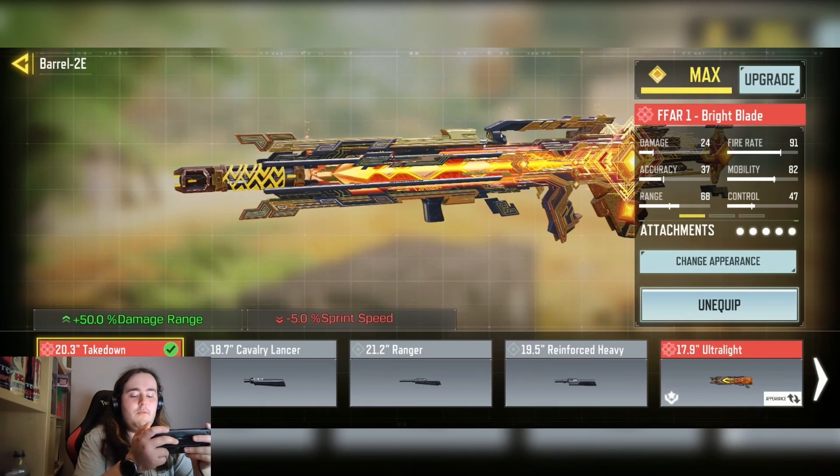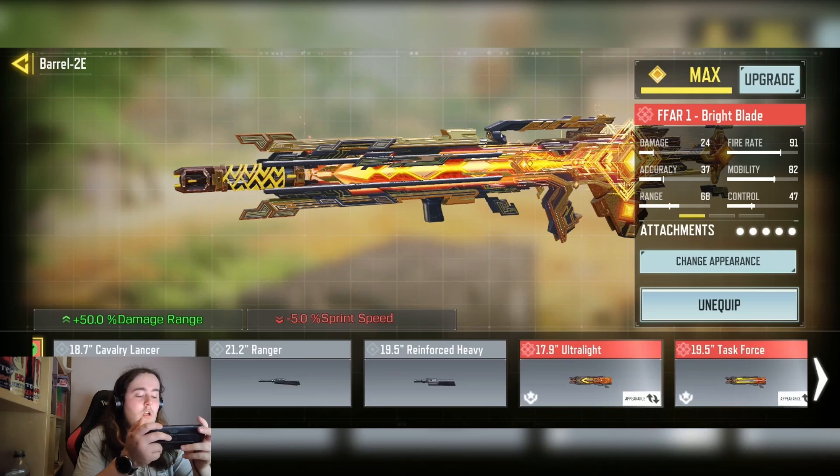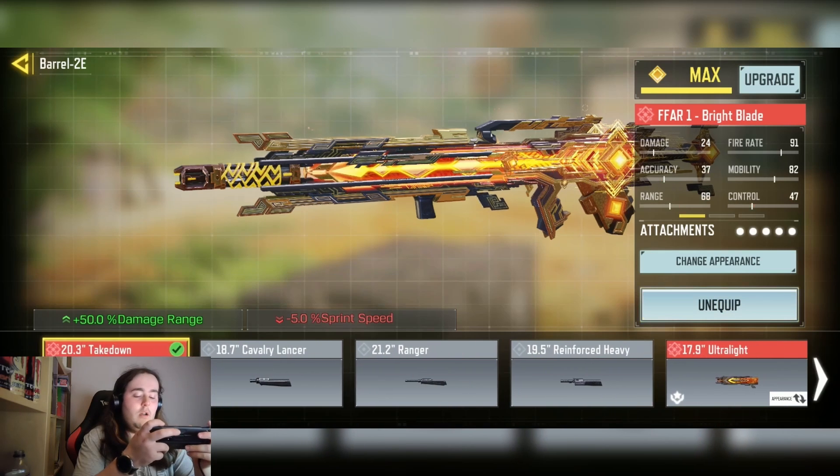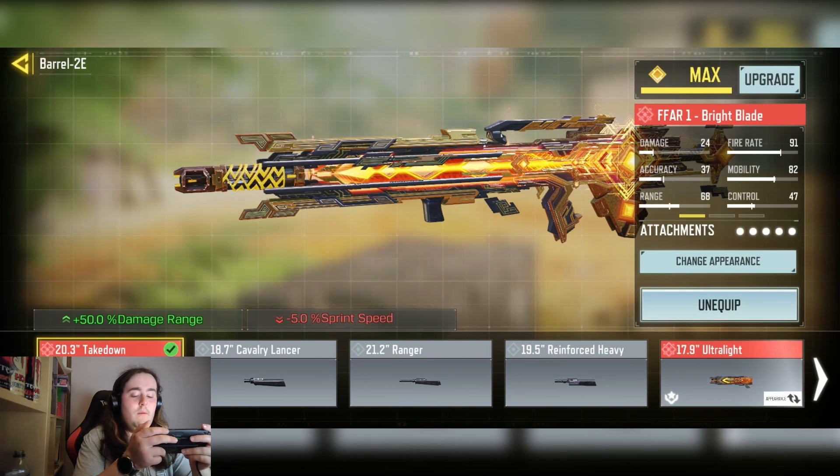We have the 20.3 Takedown barrel for the plus 50 damage range. Alternatively, if you wanted to, you could swap this out for the Tartor Power, which makes it a bit more of an aggressive gun, but if you want a more versatile FFAR build you're going to go for this one.